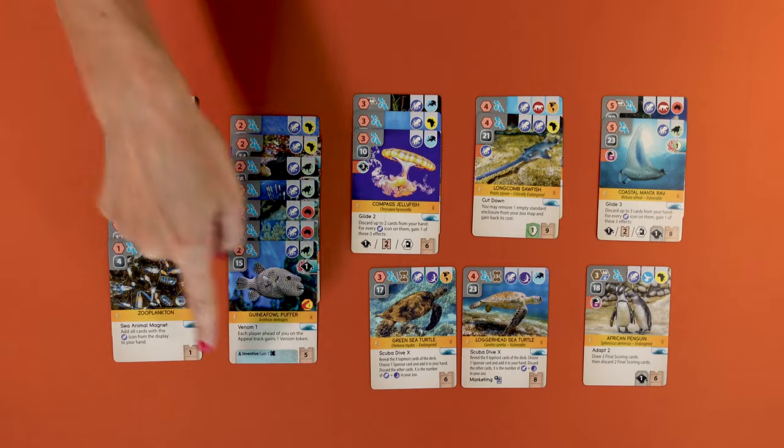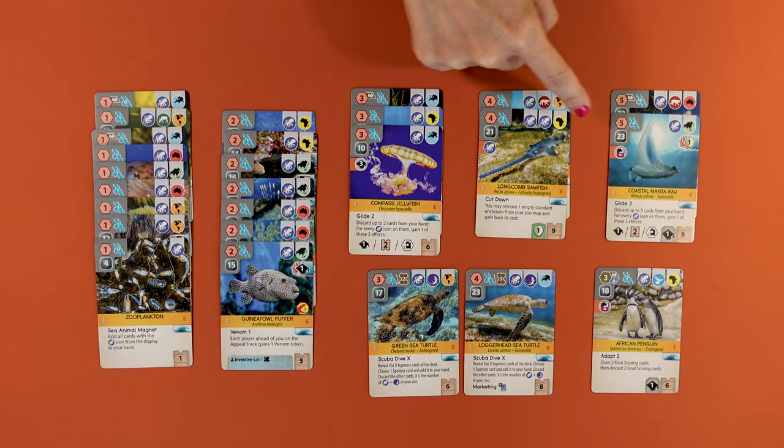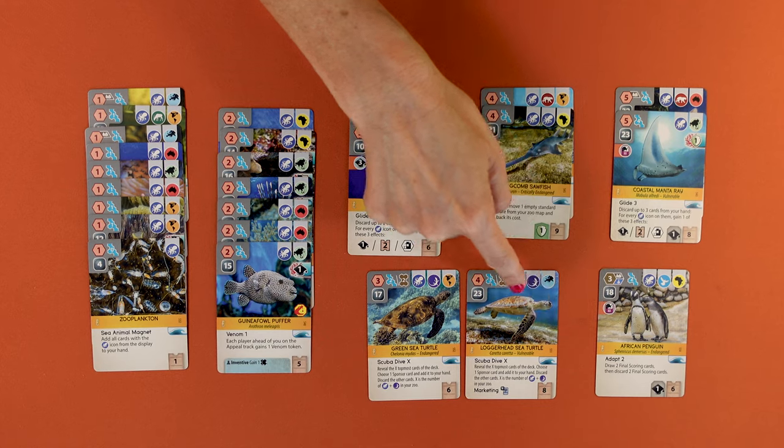There are 32 new animals in this expansion and 26 of them are sea animals. All 26 new sea animals are represented by the purple octopus icon and all of them can be placed in an aquarium.